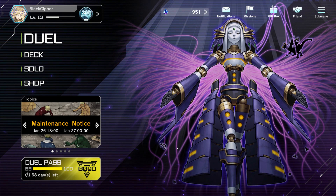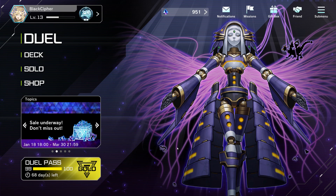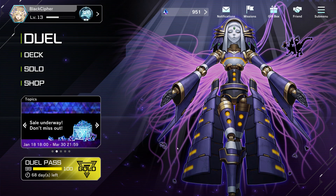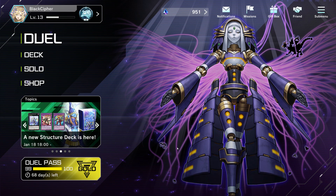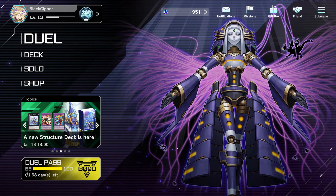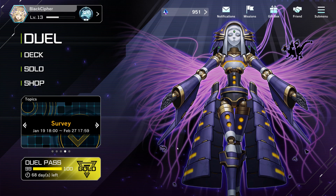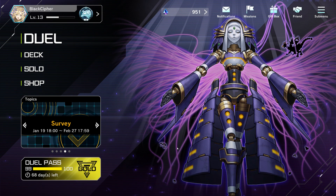So whenever you go second against these control decks, it's always dependent on what they have and what you have, so it's always going to be a different kind of scenario. But many of you are struggling to beat Eldritch even when you're going first. With this replay, you'll see how our most optimal setup with combo 2 actually answers the Eldritch setup quite well, as long as they don't open Skill Drain. So with that said guys, let's go ahead and jump into this replay.